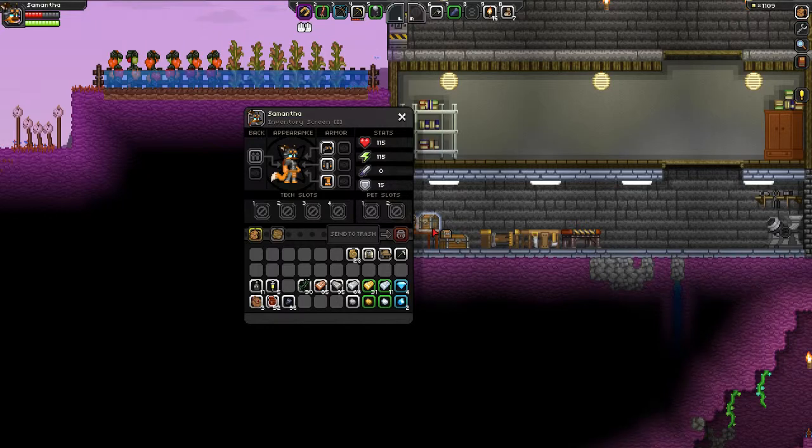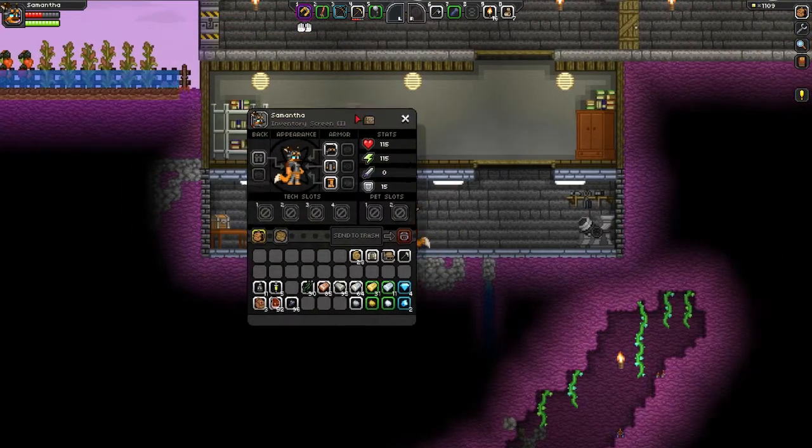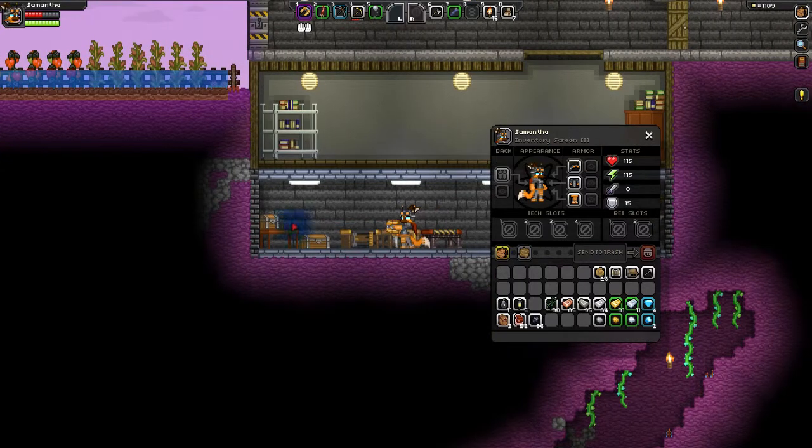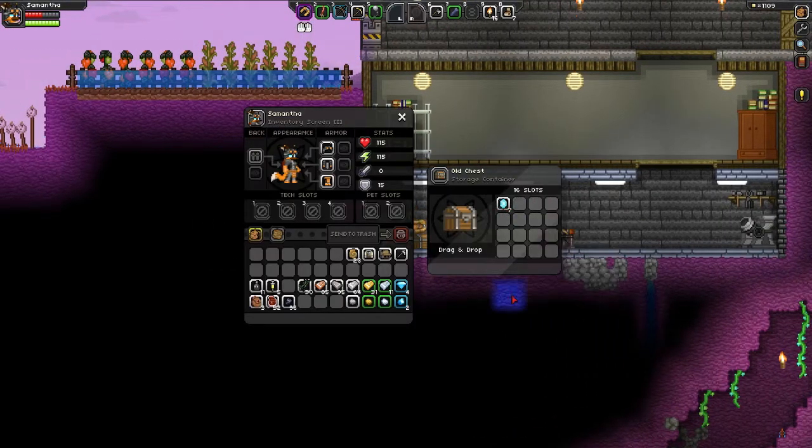But if you put it back down, you'll see I don't have a crystal in my inventory. It's in there, so yeah.